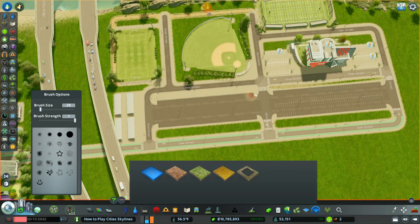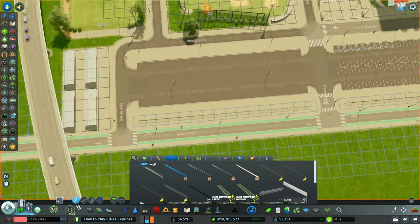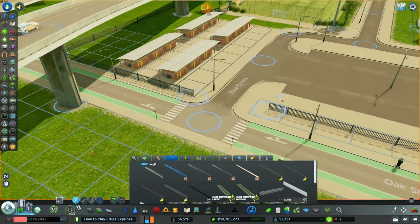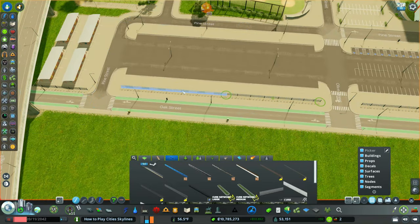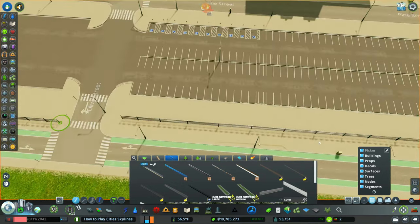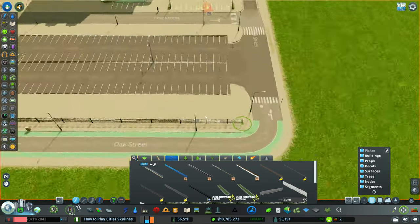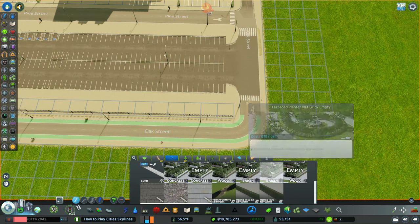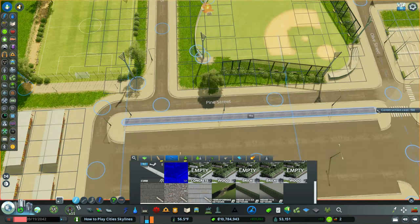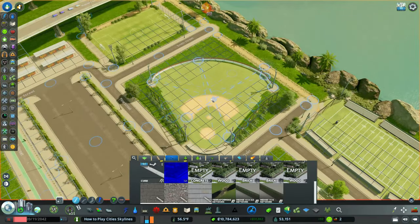Now we're going to start detailing this area — I'm speeding this up. I wanted to fence it off, since American high schools are getting a little dangerous. I'm not going to get political, but I did want to add fences stretching up to the front of the road to make it feel safer. I love using these terrace planters to add color to the parking lot — plants take away from the concrete.